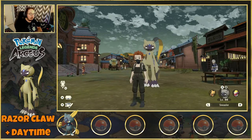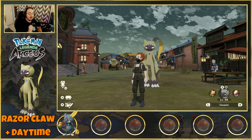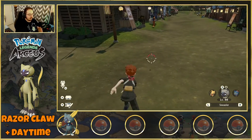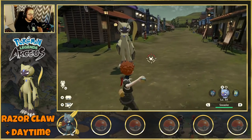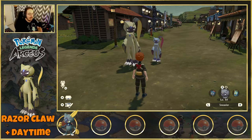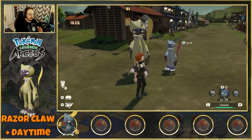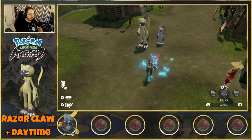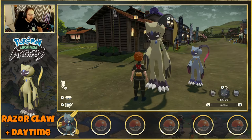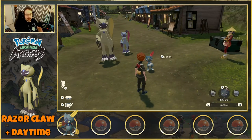But Sneasle doesn't just evolve into Sneasler — that's why we're going to show you how you can also get Weavile. So we're back and I switched up the party a little bit so we can show off our two Sneaslers. One important thing I forgot to mention is Sneasler does have to evolve during the day. So we used the Hisuian Sneasle during the day with the Razor Claw and got Sneasler.